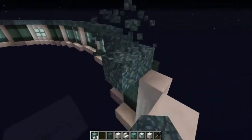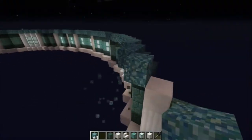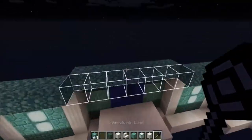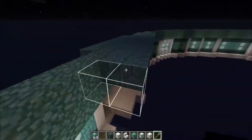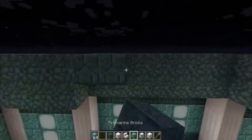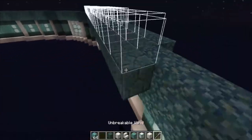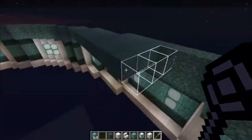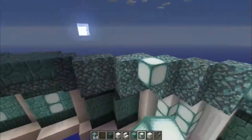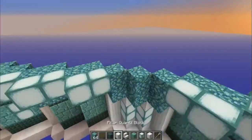I'm now building the roof. I'll just start with prismarine as a bit of a change with the palette on the walls. And then I fill it in with prismarine bricks on the sides. And then I decided to put some lights in the corners of the roof.